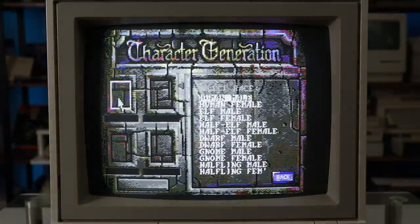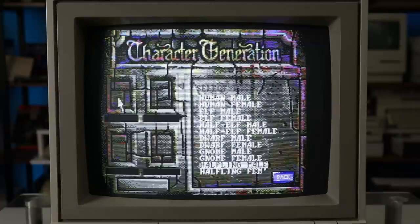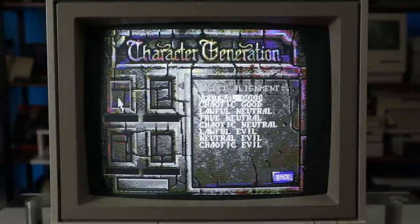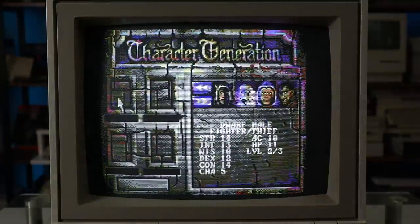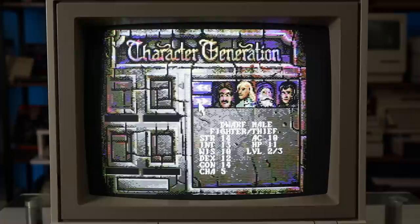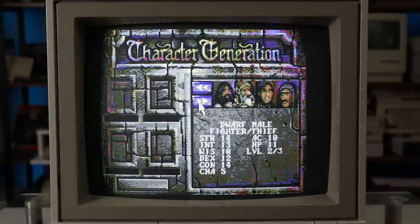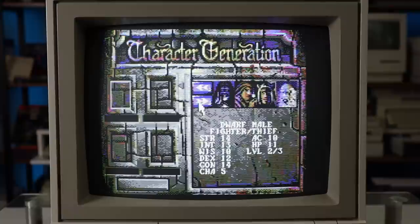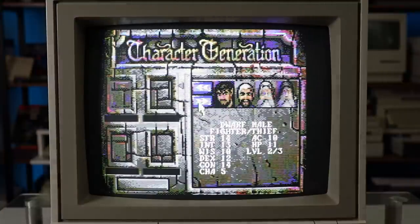Starting a new game takes us to the character creation screen. Here, we can assemble our starting party of four from a variety of races and classes taken from 2nd edition Advanced Dungeons & Dragons rules. Later in the game, the party can be expanded up to six characters as NPCs join our ranks or we resurrect other fallen adventurers along the way. There are plenty of portraits available to customize each of your characters.